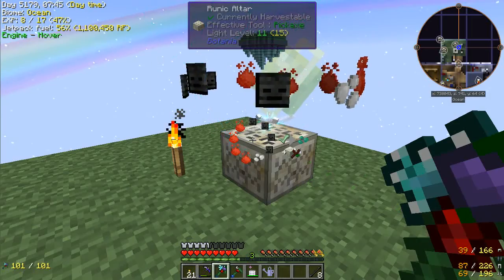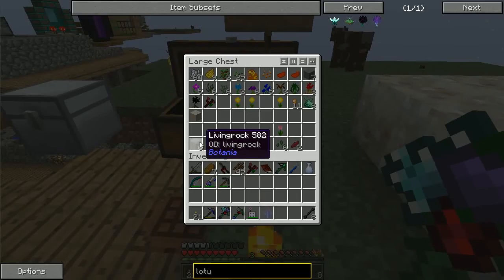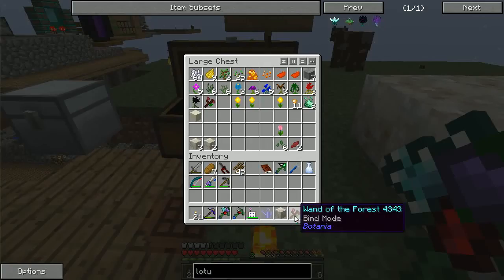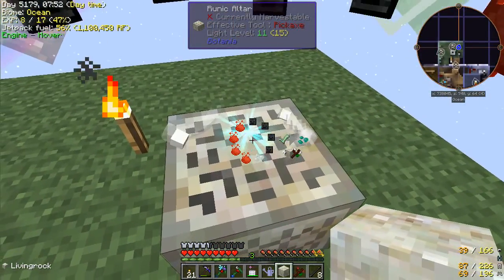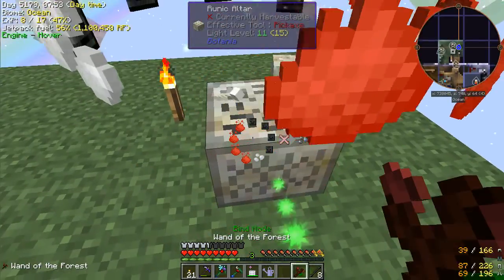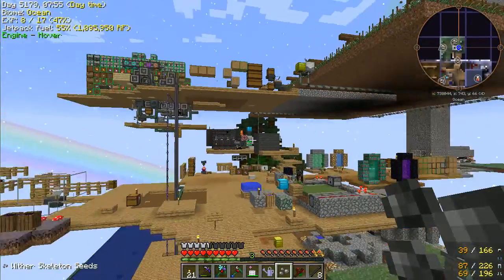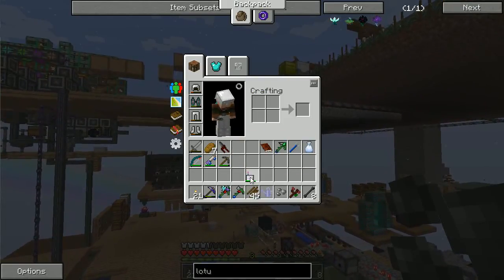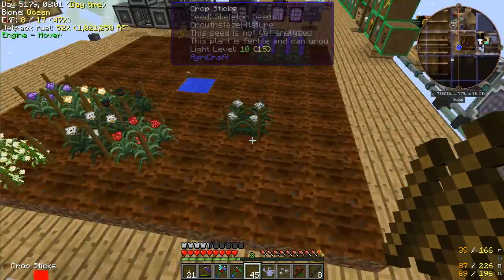And that should be the end of the Wither Seed. Let's throw that in and grab our Wand of the Forest, Living Rock, and a tap. Wither Skeleton seeds! That's a pretty good development. Let me place that with the other seeds.